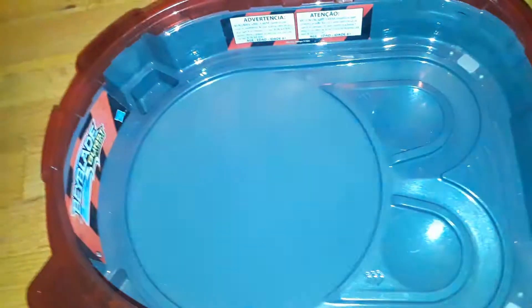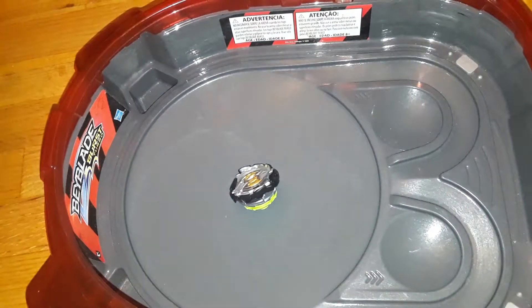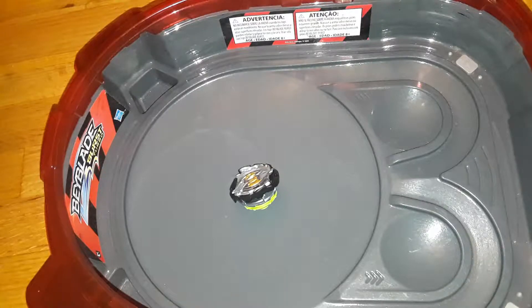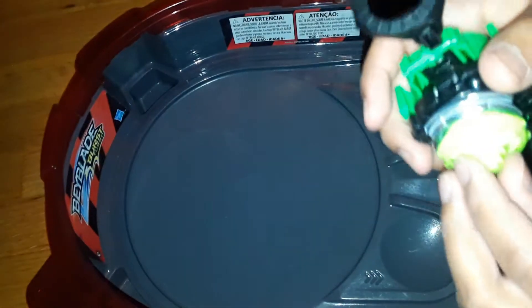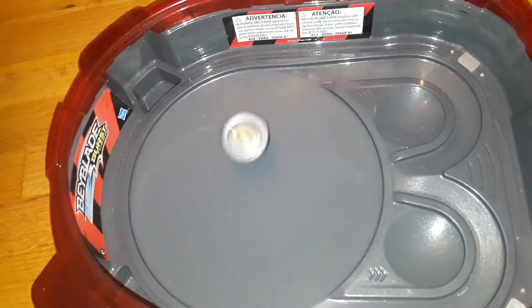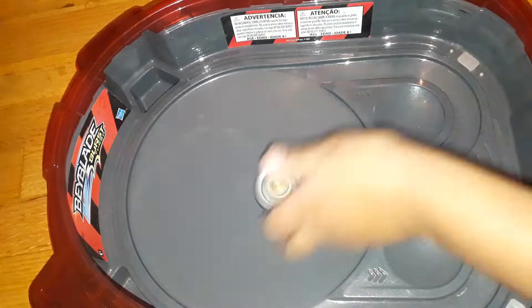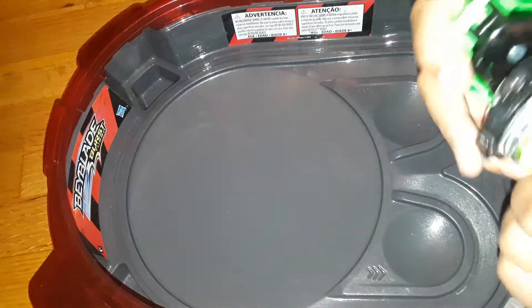Okay, I'm back. First we're gonna test launch Emperor Fournius with the launcher and ripcord that came with it. He's gonna be in battery mode first. Yeah - standard defense type stuff.